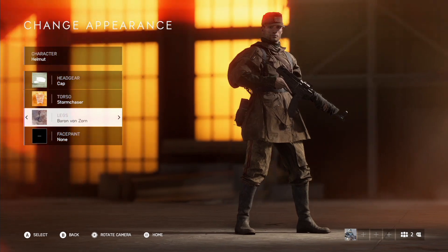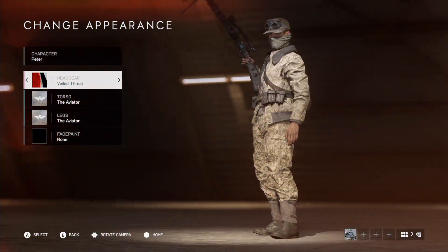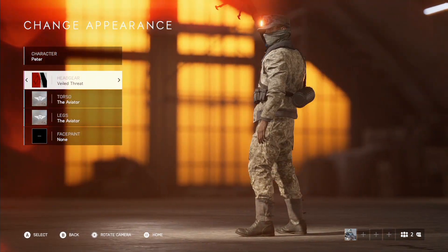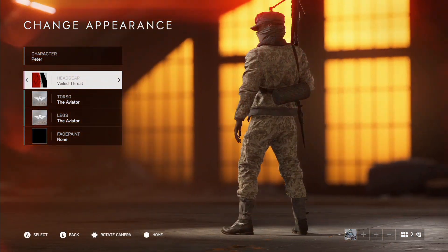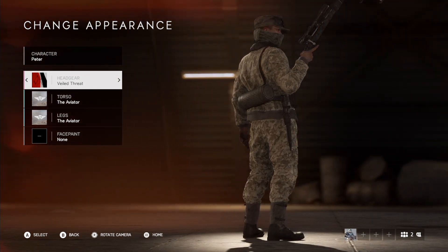These are a mix of company coin outfits, a few paid cosmetics, and a few Tides of War rewards that are no longer obtainable. I tried to pair fairly lighter outfits to give you guys some ideas, but you can easily get away with the original company coin outfits.